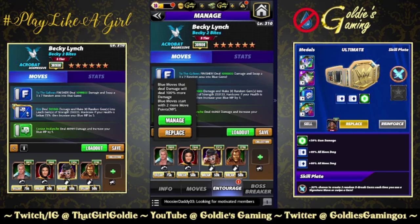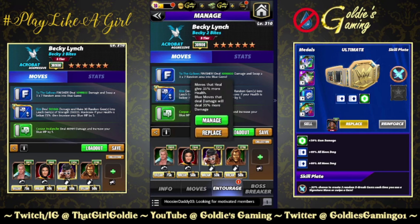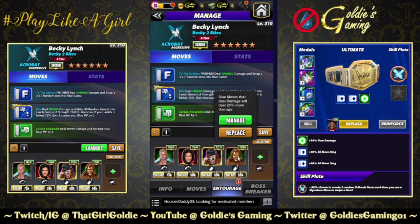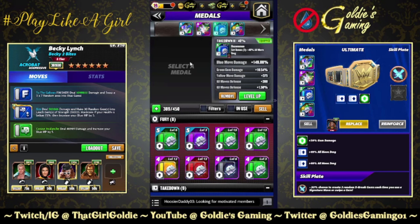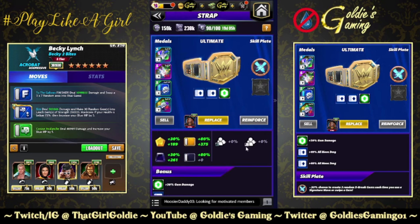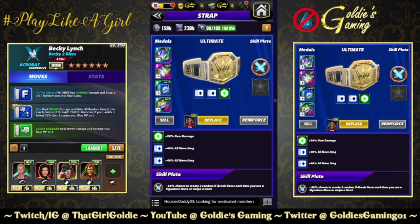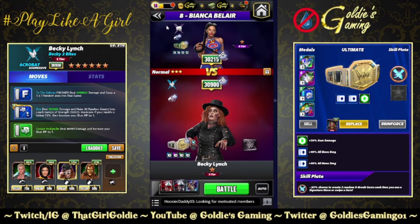For the entourage we're going with Pat Patterson for plus 2 blue MP and 100% more damage to blue moves, Mutant Bailey for 150% to the finisher, Goat Becky for 35% to blue moves, Hall of Fame Honky Tonk Man for 25%. I don't have Ezekiel worked up — not many people do — but he has a 50% blue finisher coach at 26k. For the belts we're going full move damage here with Takedown Twos — getting just about 150% from that, so 251.36% to blue moves. And 'Two Words For You': 50% chance to create two random X-breaks each time you use a signature move or swipe a gem, which will hopefully allow us to break more leech gems for more damage.